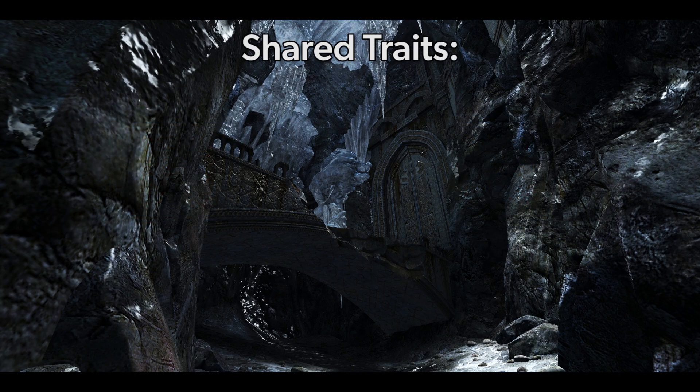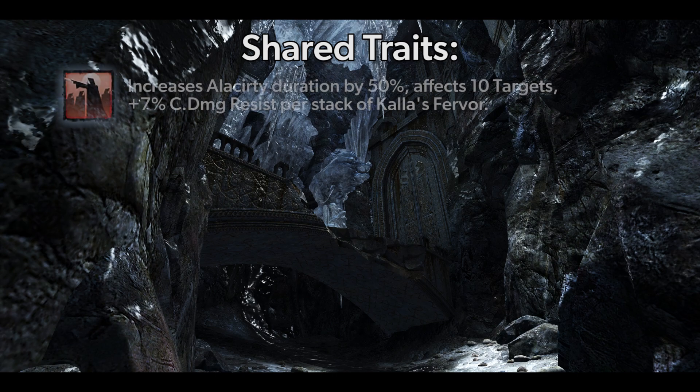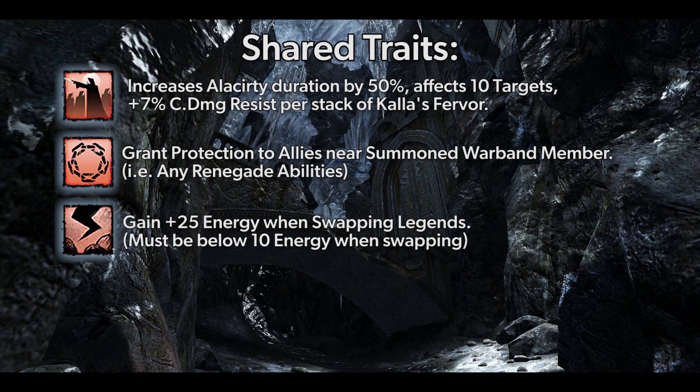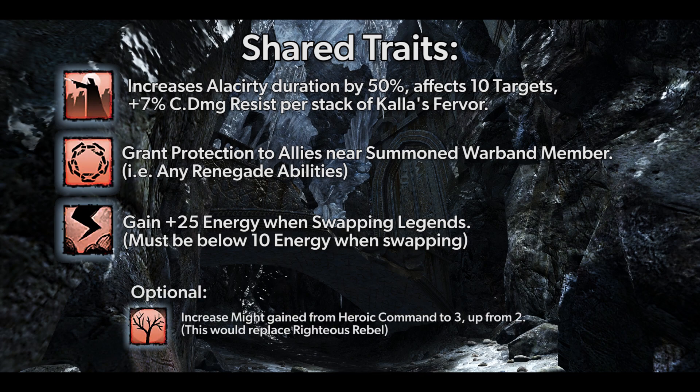The following traits are shared between both builds. Righteous Rebel increases the duration of alacrity you distribute, increasing boon application to 10 party members instead of 5, while also giving you Condition damage intake reduction. All for 1 gives you protection to allies near any spirits that you summon. Charged Mists gives you 25 bonus energy on legend swap if you swap legends when your energy is below 10. An optional trait is Lasting Legacy, which increases Might gain from Kalla's Fervor from 2 up to 3, and should only be used over Righteous Rebel when your party is low on Might uptime.